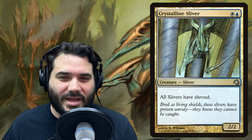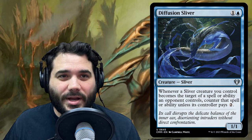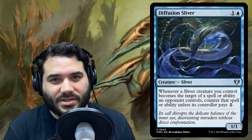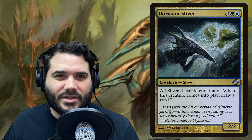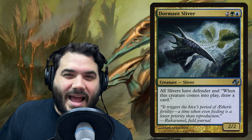Cloud Shredder Sliver is probably the best haste enabler as it also gives flying. Crystalline Sliver is one and a blue — all slivers have shroud, keeping our slivers from being targeted. Diffusion Sliver is one and a blue — whenever a sliver creature you control becomes the target of a spell or ability an opponent controls, counter that spell or ability unless its controller pays two. It essentially gives all our slivers ward two.